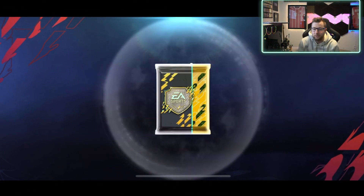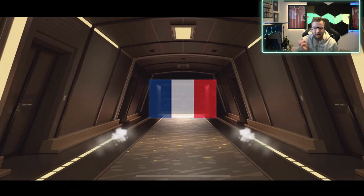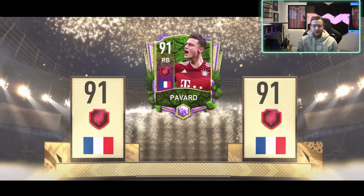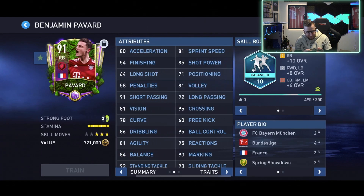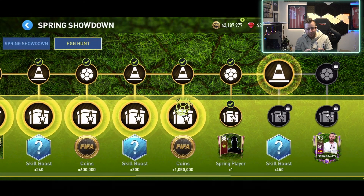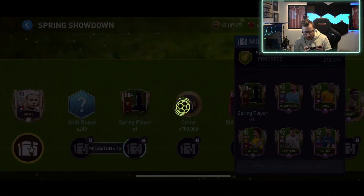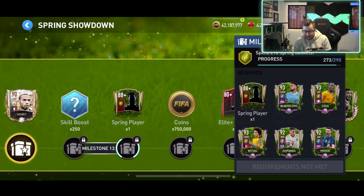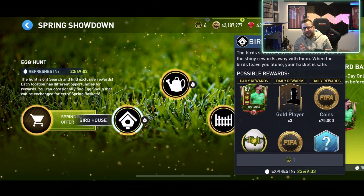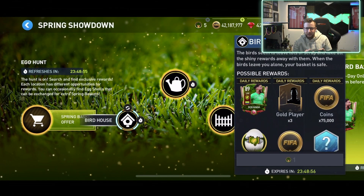We'll see how it goes — first addition to the team. I'm sad that we don't get to watch the walkout animation. I'm interested if we get to watch it on this next one. Our second Showdown player — we do get to watch the walkout animation this time, so that's good. Hopefully no duplicates. We don't have a lot of duplicate packs though, which is nice, so our chance of getting a duplicate is pretty low here. Right back — oh, let's go! Pavard! Not the fastest, but we have a right back, and a fairly strong right back added to the team.